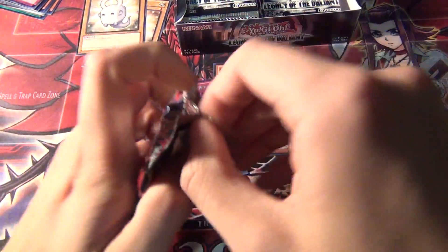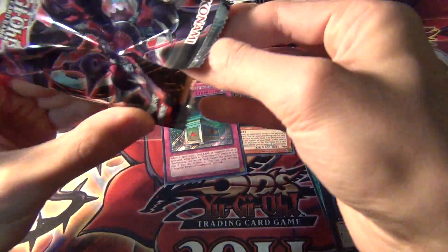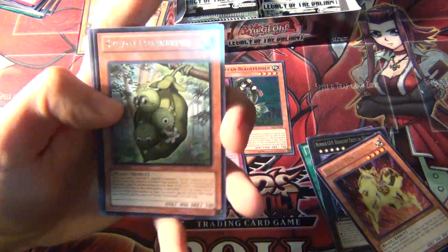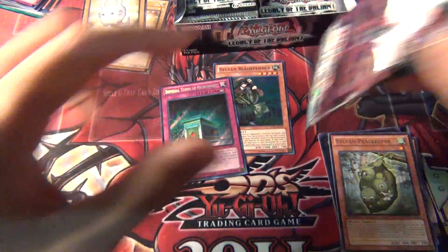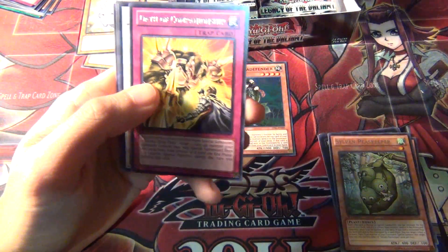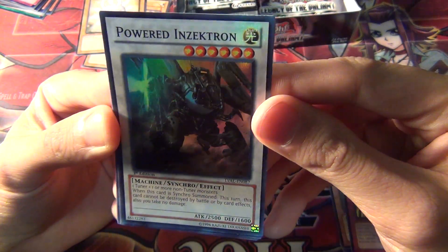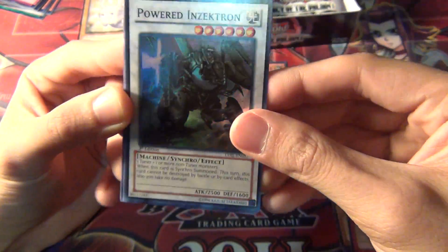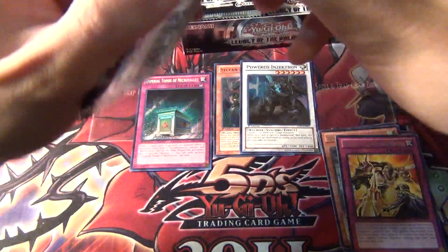Well, now I'm going to have to revive Gravekeepers because we've got a bunch of new cards. Oh, and I don't think I pulled one of these — Sylvan Peaskeeper. I don't remember that from the first box. That's a huge letdown though, that's two Imperial Tombs. Unless this is like a really expensive card. Even if it was, I probably wouldn't have bothered with Gravekeepers to begin with, but now I'm going to be forced to rebuild them. Oath of Companionship and — I remember hearing about this card — Powered Insectron. This is actually a pretty decent card, like an Insector Synchro Monster.